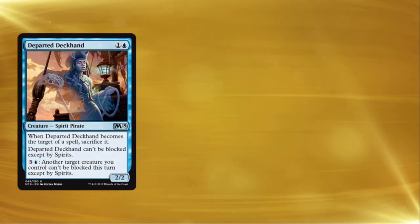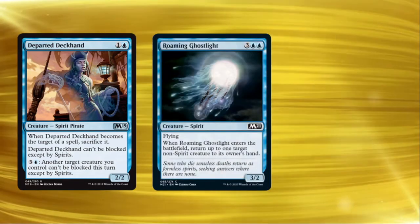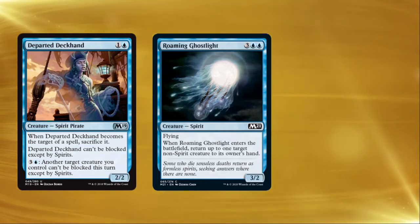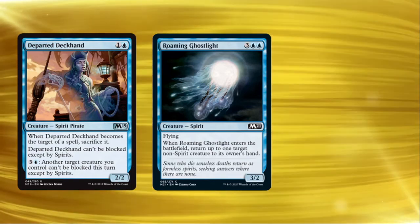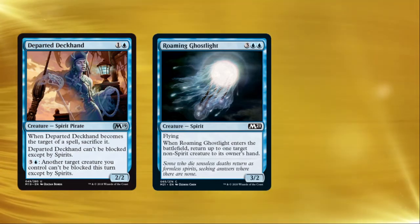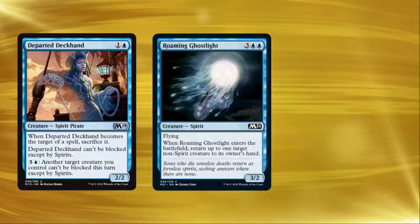Moving away from simple tribal synergies, let's see some of the more obscure interactions. Imagine your opponent attacks into your changeling with a Departed Deckhand. Most people read that card as a 2/2 unblockable, so you can imagine your opponent's disappointment when your spirit changeling blocks and kills the Departed Deckhand. Your opponent, tilted at their misplay, casts Roaming Ghostlight and targets your changeling — 'return target non-spirit creature to its owner's hand.' Well, sucks to be that opponent. This is a lesson in not forgetting about trinket text; these tribal and flavor nods tend to be easy to miss. Changelings are here to make sure you remember your cards have more text on them than you think.